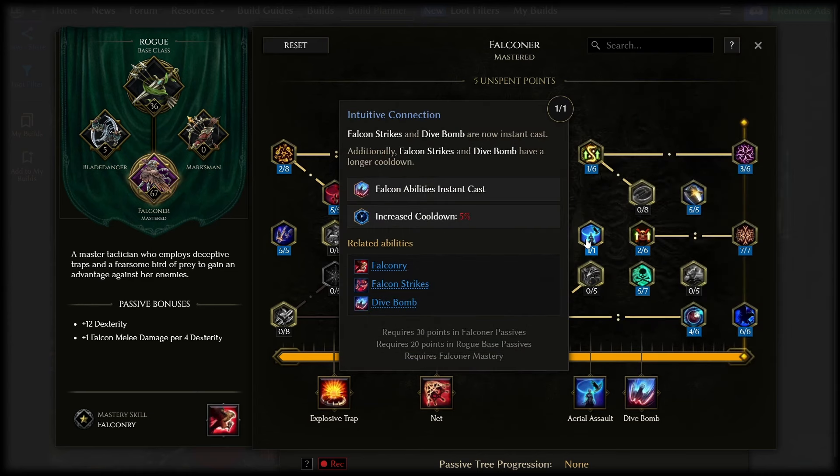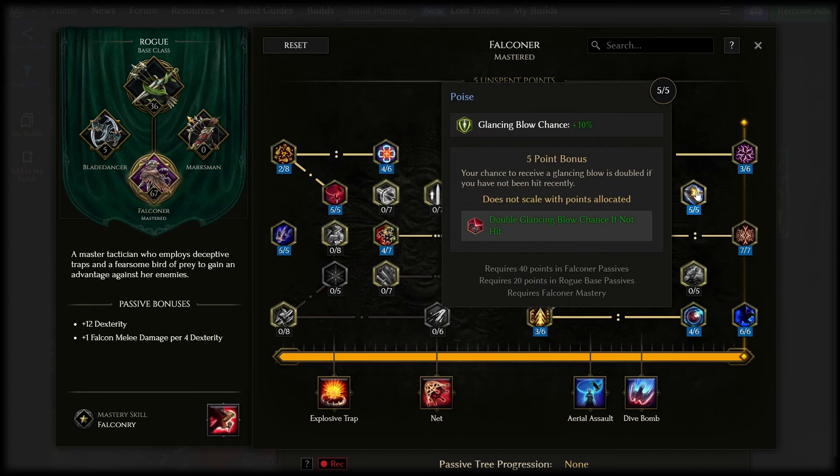Intuitive Connection here is one point to make Falcon Strikes for culling bosses instant, which means you don't have to interrupt what you're doing to use it — it feels so much nicer. Now, explosive trap max glancing blows is great but it's nice to get a bunch passively for those unexpected moments. Poise gives a bunch of it and doubles it if you haven't been hit recently. With high dodge, this is active pretty often.